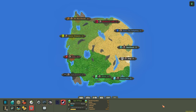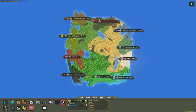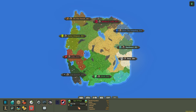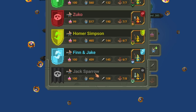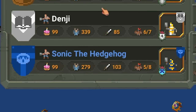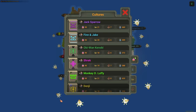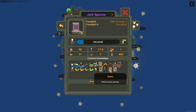I'm going to let this fast forward, and we'll stop at year 100. At year 100, Monkey D. Luffy is number one with 634, followed by Shrek at 560, Zuko at 517, and then Homer, Finn and Jake, and Jack Sparrow are all floating around the same number. Last place is Sonic the Hedgehog with 280 population. As for technology, Jack Sparrow is number one with level 21 — they have silver, hammers, spears, and swords.